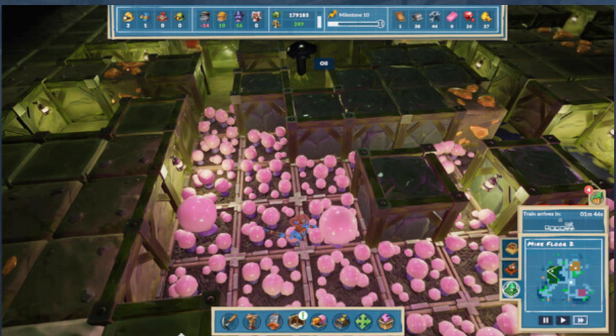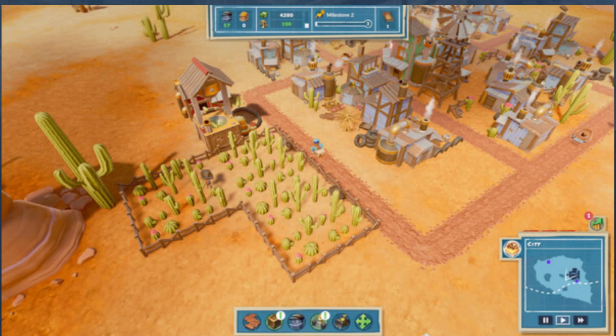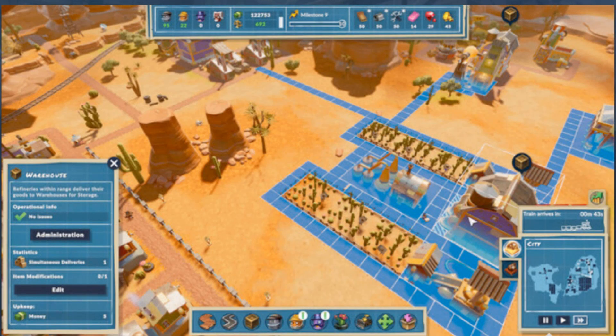There's currency, decorations, and a lot of different buildings. There are different types of people — a regular person and an engineer, which is a higher-tier type. Some of the icons are a little weird; for example, to build a house it shows a picture of a person's face, when it should be a picture of a house.